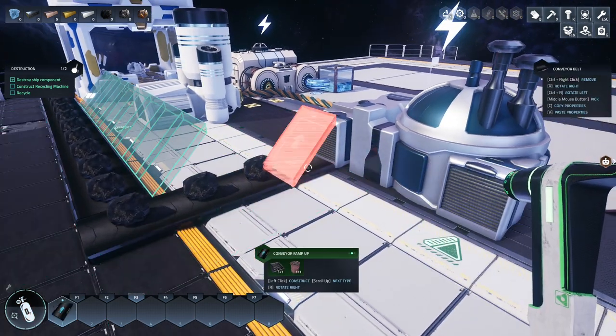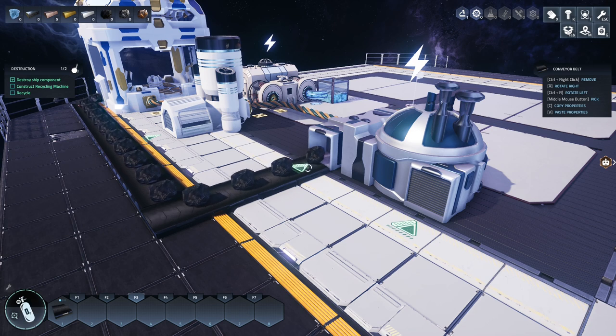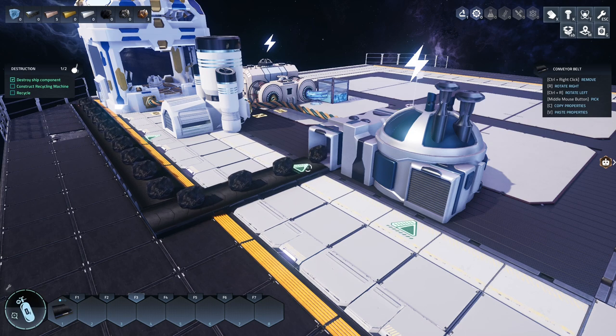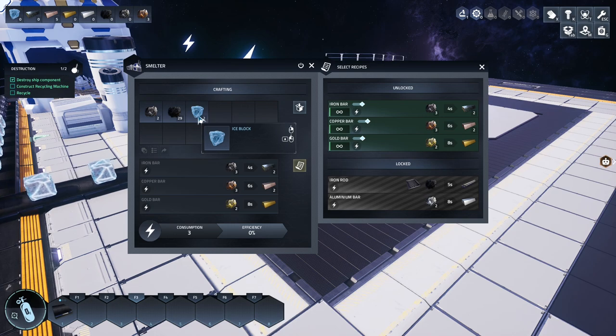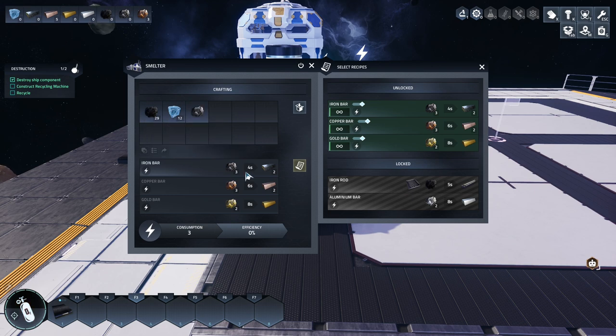It doesn't matter though, because all machines will accept anything you put in them. The smelter will accept carbon into it, but because carbon is not used in any recipes it will just ignore it. If the inventory is full it won't accept anything. Ice is going to come in too and just sit here. If we have a belt on the output side, items that aren't used - so iron will get processed, but ice and carbon will leave the smelter.